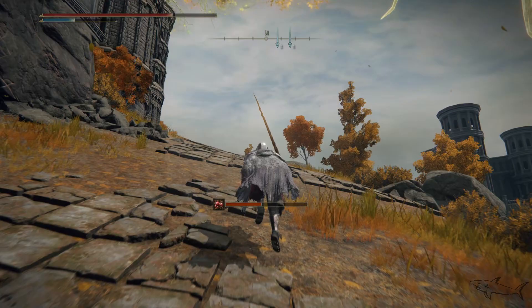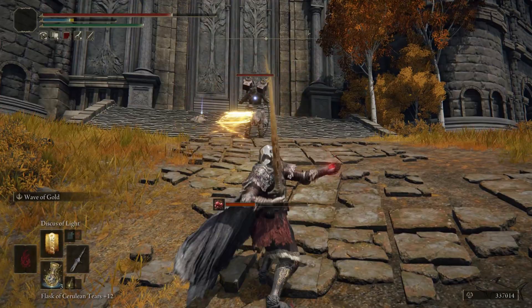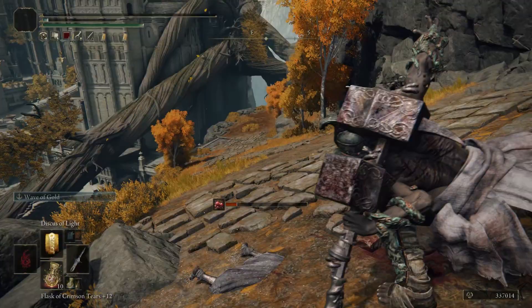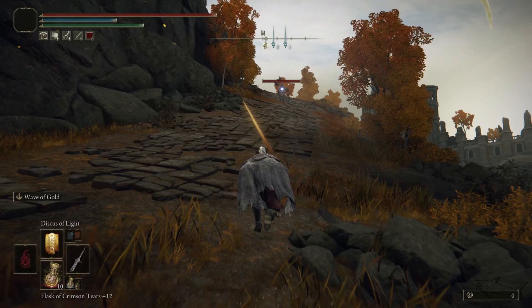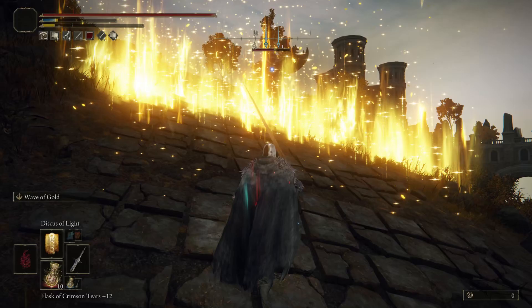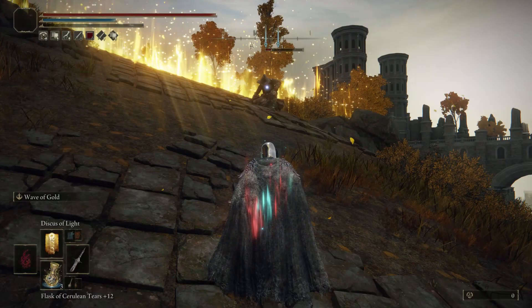This enemy will drop the axe — as you can see it has two axes, so you can farm this guy if you want both. The next enemy further along drops the hammer. This is the path under the tree — the shorter way to the same location. If you're wondering what sword I'm using, that's the Sacred Relic Sword, which you get after defeating the final boss. I have a video on my channel on how to get that weapon too.